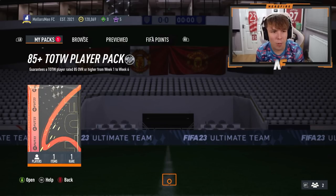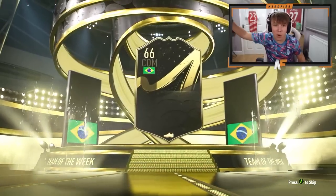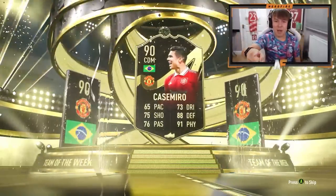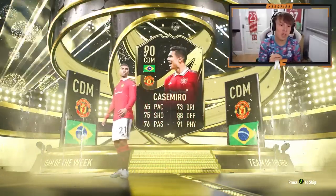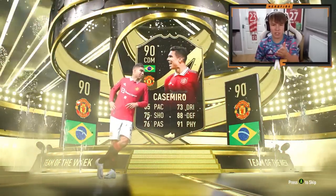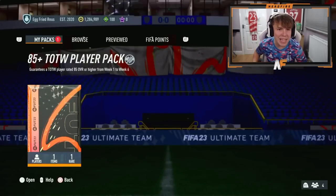Shoutout to my very good friend Mr Will. 85 plus Team of the Week player pack number three - please be better than Aubameyang. Brazil CDM... yes! It's Casemiro! Untradeable, 90-rated Casemiro going straight into the team. He already uses gold Casemiro so that is a big dub - 90-rated Casemiro straight into the team. Best one so far, easily!